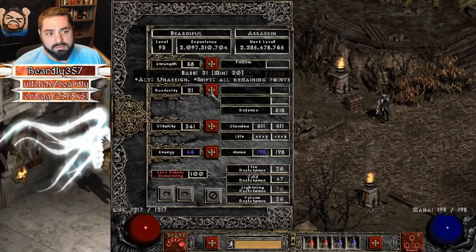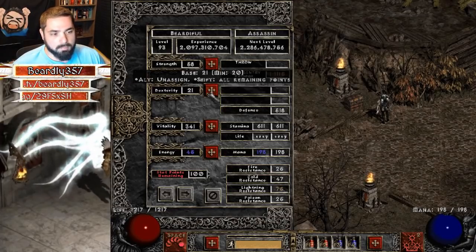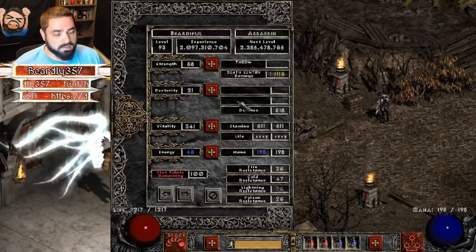Enough strength to equip your gear, of course. You need one point in dexterity — I'll get to that in a minute — and then everything else in vitality. You want as much life as possible. We're not going for max block on this build, so you don't need a lot of dexterity.